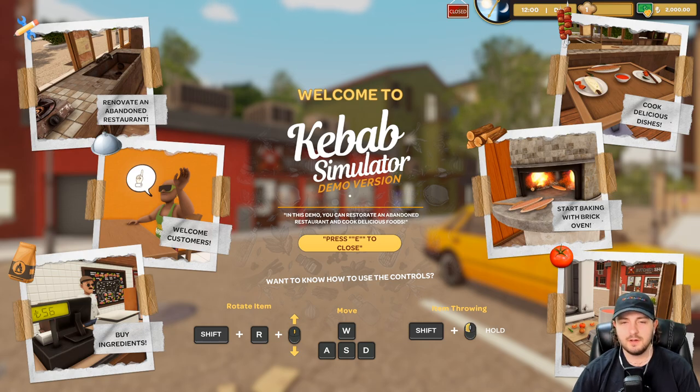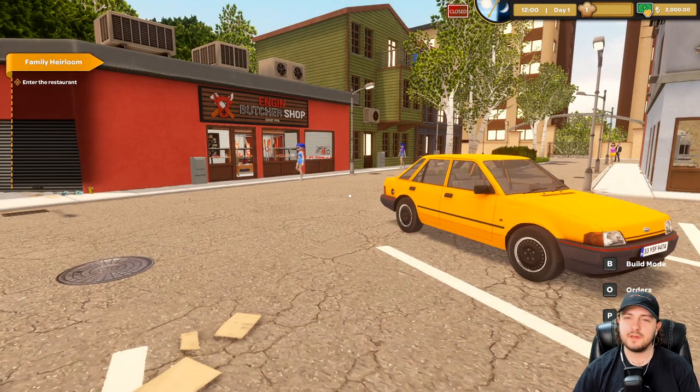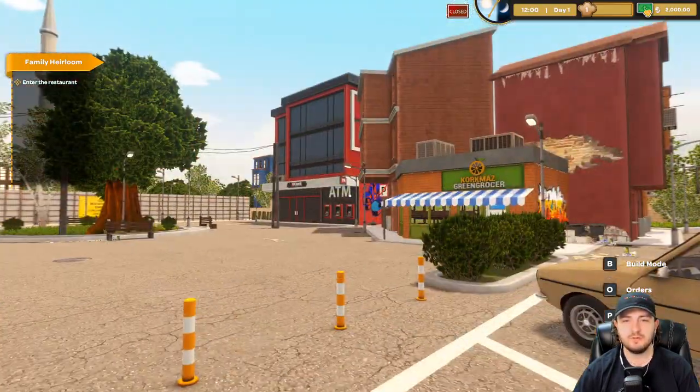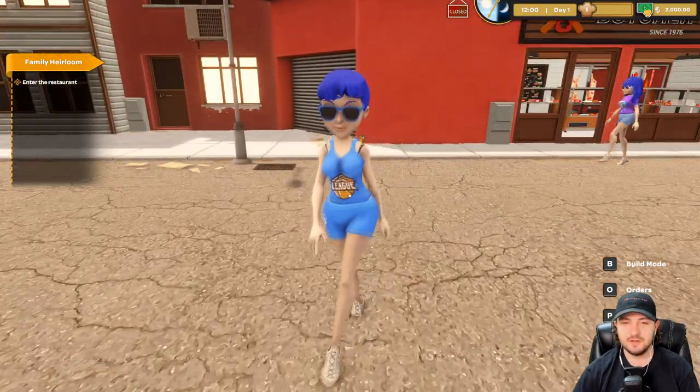Let's get it. So it's day one, it's 1200. I see what seems to be a little chef icon up top, and $2,000 give or take. First initial thoughts on the graphics here — I'm kind of intrigued.